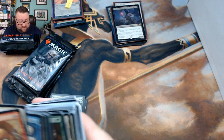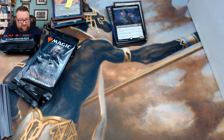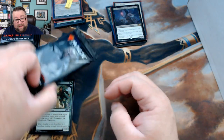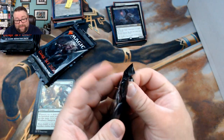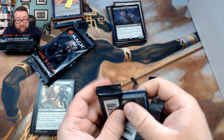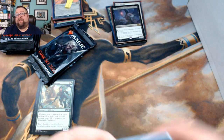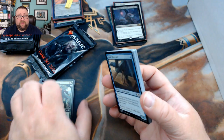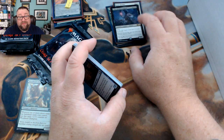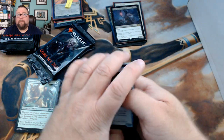The more I play with Vilis the more I like him. One mana and two life to give something a minus one minus one — if that were it, it'd still be worth having in an emergency. But the fact that you get two cards when you do that? Bonkers.